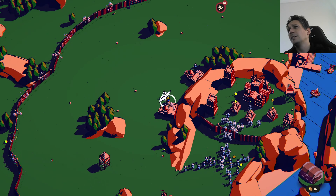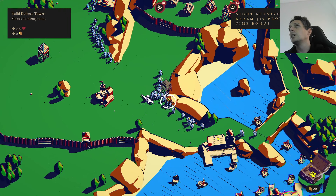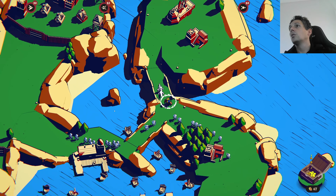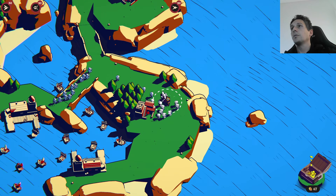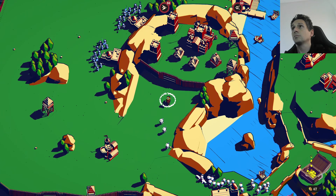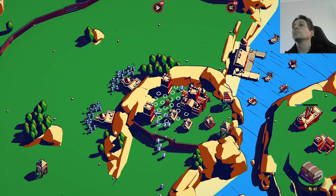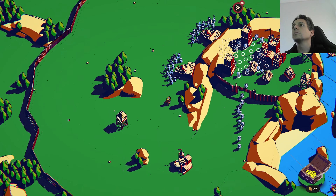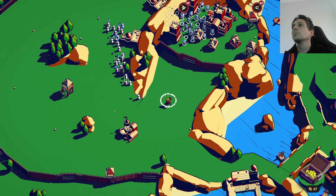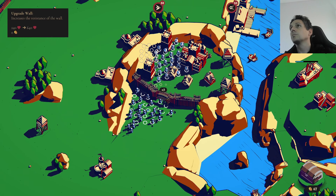Now we're going to have another wave: about 30 hornets, 25 of those nasty rolling balls, and then 20 of the very high damage flying ones. What we're going to do is protect everything from the flying enemies. We need to move the berserkers here because those balls, as soon as they destroy the wall, will come here and try to destroy this wall as well.